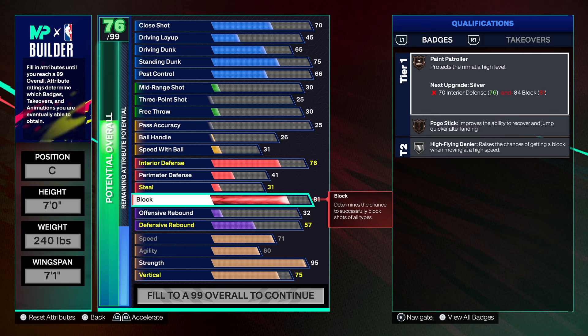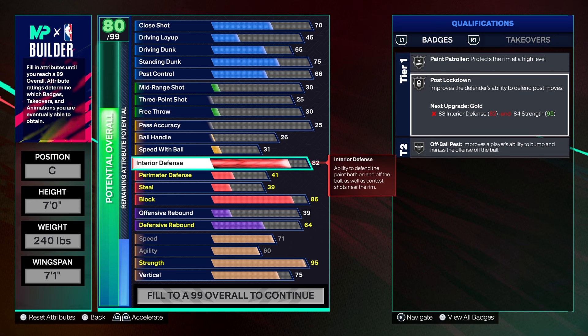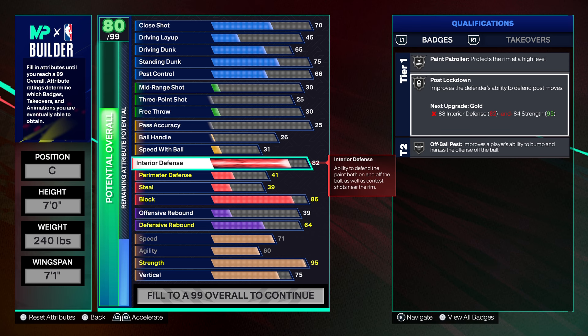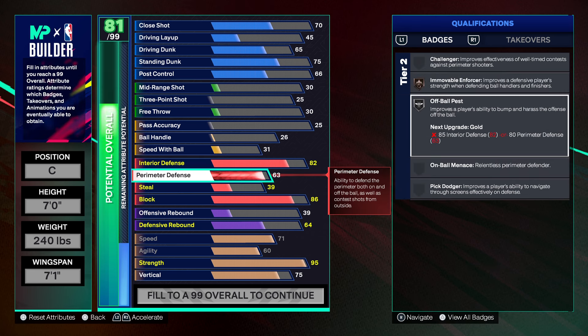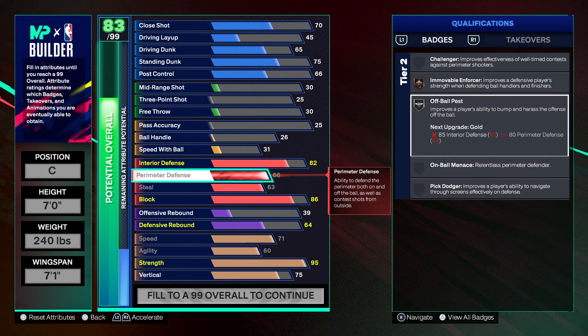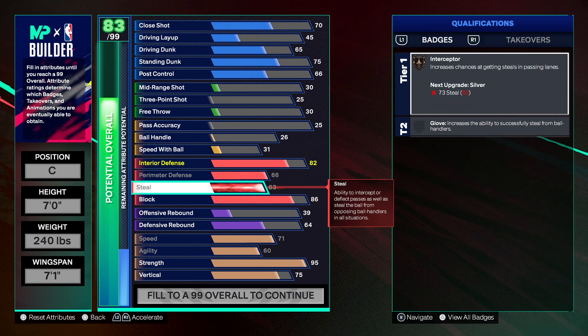We're going to start off by getting you silver High Flyer, silver Pogo Stick, silver Paint Control. Then we're going to bring your interior defense to an 82, giving you Paint Patroller on silver, Post Lockdown on silver, and Off Ball Pass on silver. You want to max out your steal, max out your perimeter defense, unlocking Move Forcer on bronze and Interceptor on bronze.